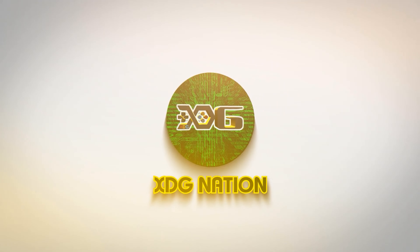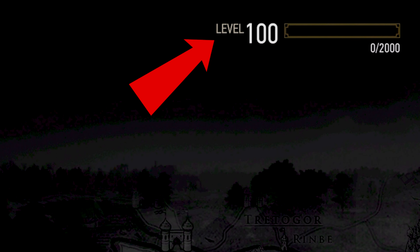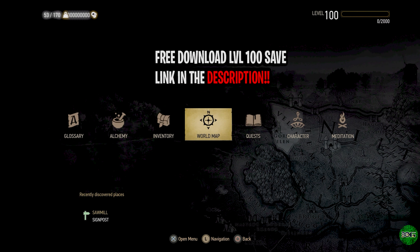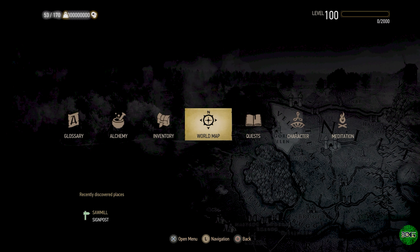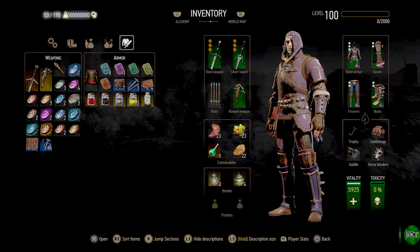Alright, so we will start with Geralt in White Orchard here. First thing you need to do is make sure you are level 100. I'll leave a link in the description so you can download and re-sign the save and follow along. Now once you are level 100, you want to go to inventory and hold R2. You want to make sure your vitality is just as it is right here — it should be 59.25, which is the base level.